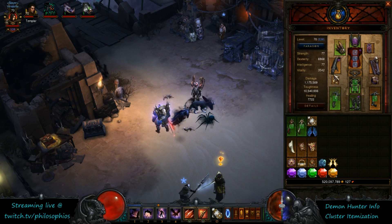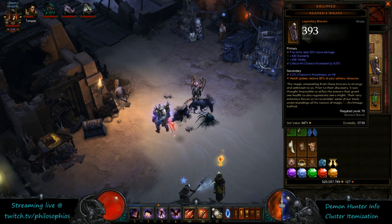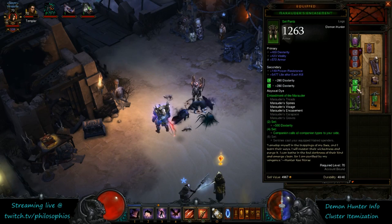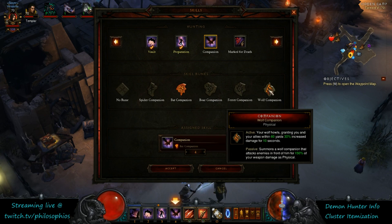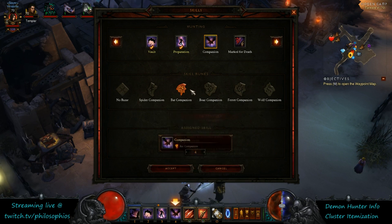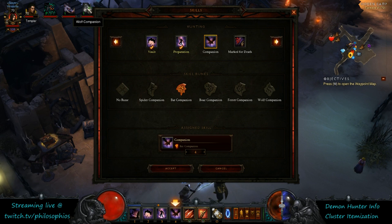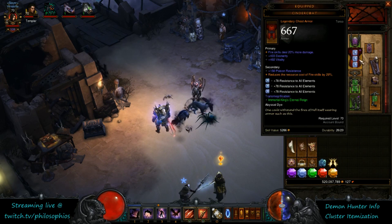It's pretty straightforward once you look at all the items that are really strong for fire: Cindercoat, Mage Fist, Stone of Jordan, Harrington's, and Reaper Wraps for resources. Once you set aside all these slots, you're only left with a few slots to work with, and the only way to fit in the Marauder — which is really strong — is the combination I described. With the Companion skill, you get both active and passive from all pets: all res from the boar, life per second, hatred regen, damage bonus, movement speed, pickup radius, the slow from the spider, and three pets as meat shields. The Natalya extra discipline and crit chance are really good as well.